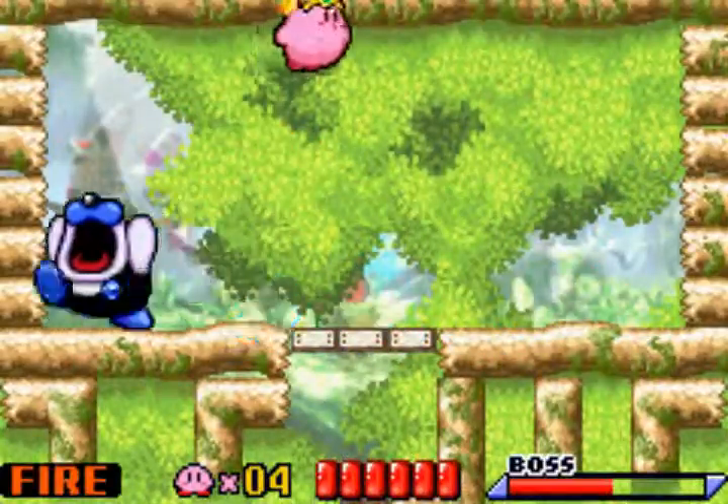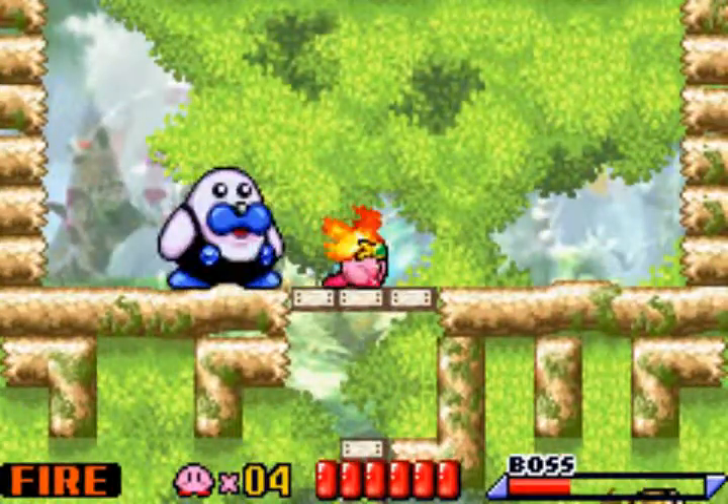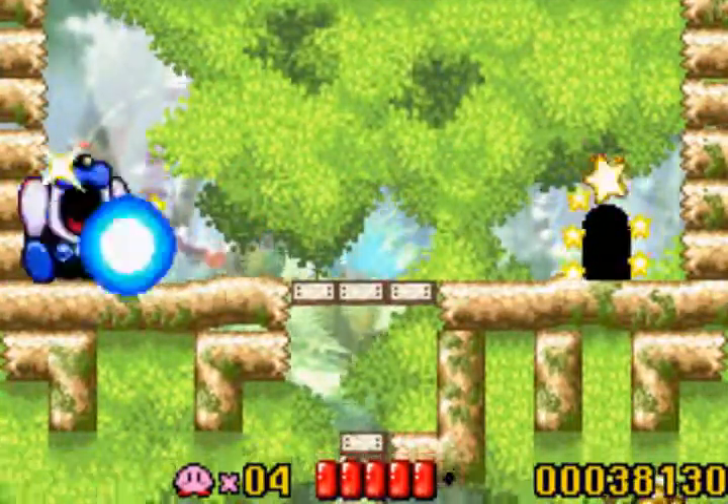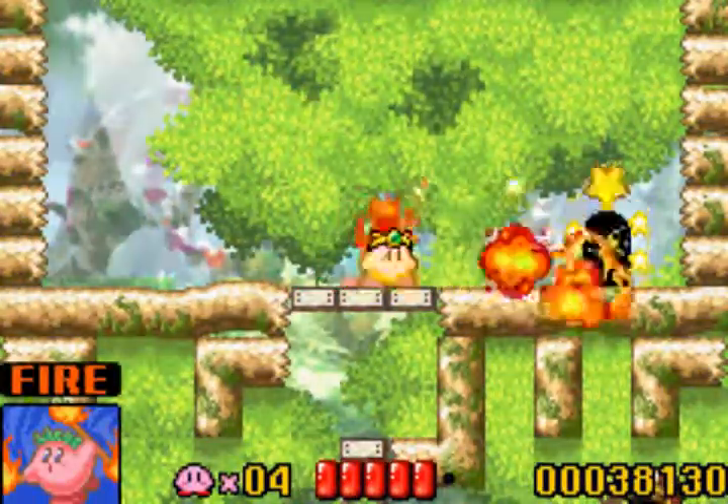But anyway, this guy! As you pretty much know, every Kirby boss — or every Super Smash Brothers Subspace Emissary boss — operates like: you basically hit a guy until you win.